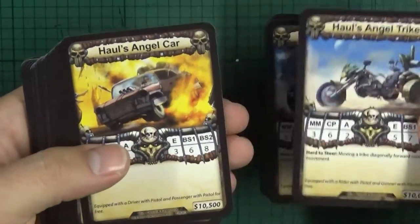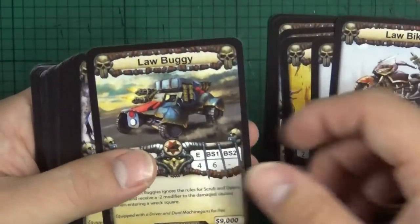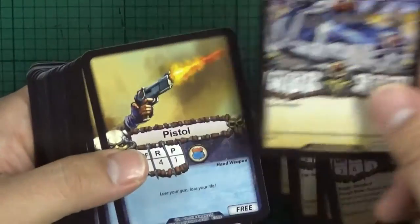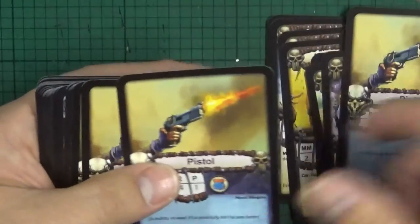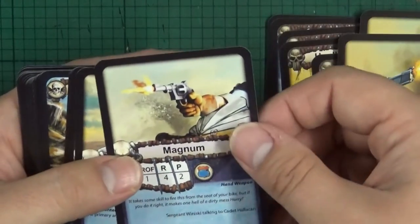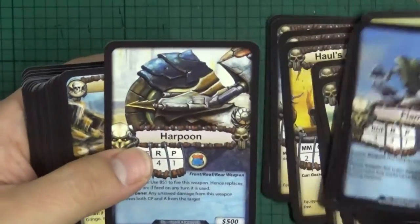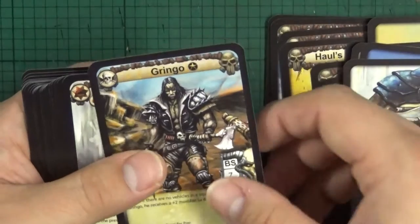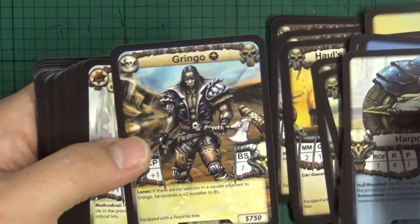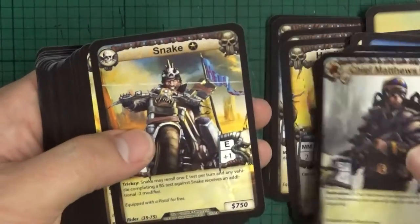We've got a Halls Angels trike, Halls Angels car, a Law bike — two of those — a Law buggy, a Law car. Then weapons: pistols, a Magnum, dual machine guns, flamers, harpoon, and a Gringo. Some lovely artwork on these.